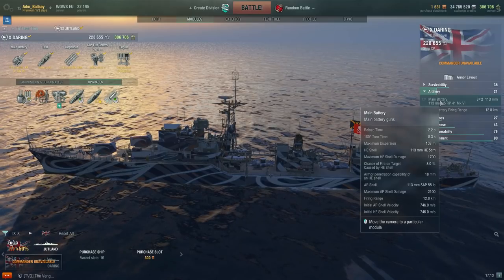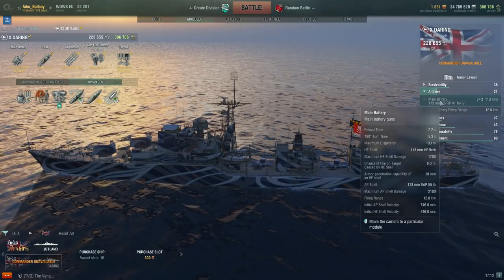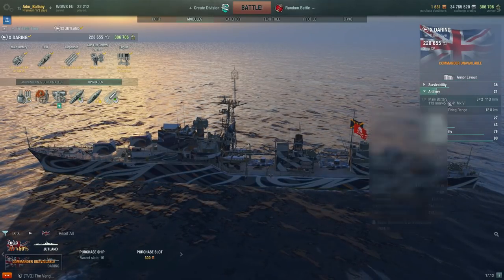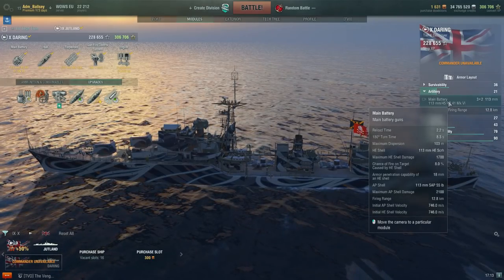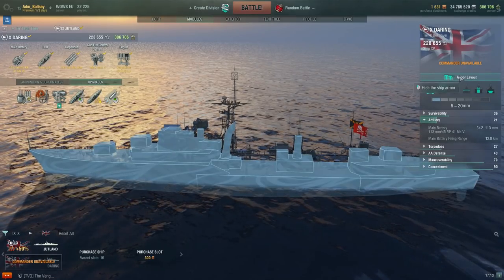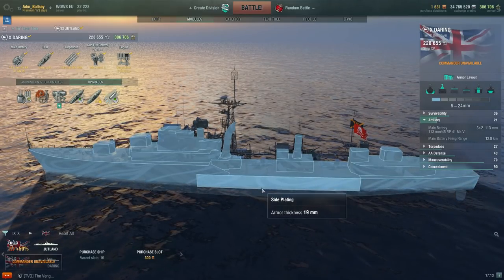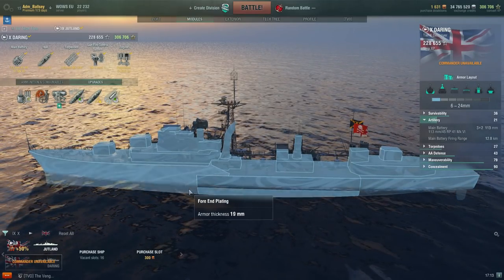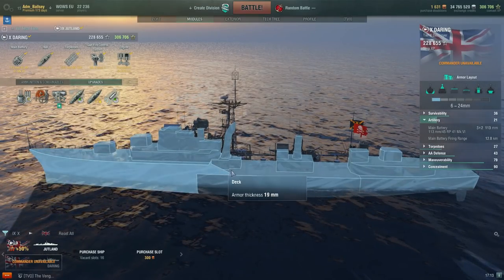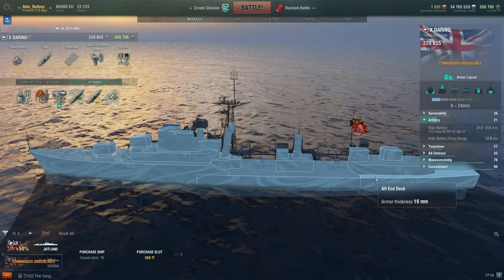Similar to my Jutland video, I will quickly address the most contentious issue with this gun caliber. We can clearly see the armor penetration capability of its high explosive shells is 18 millimeters. While we take a closer look at the armor layout to get a typical feel for how virtually all higher tier destroyers look in terms of armor protection — to understand why 113 millimeter armament is ineffective and how we can compensate.